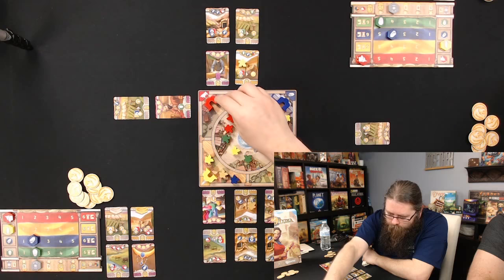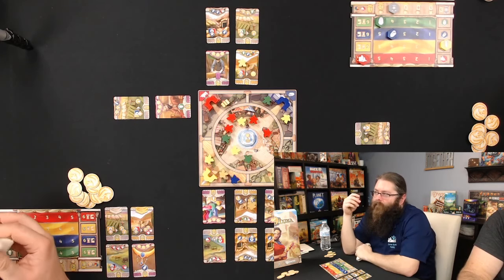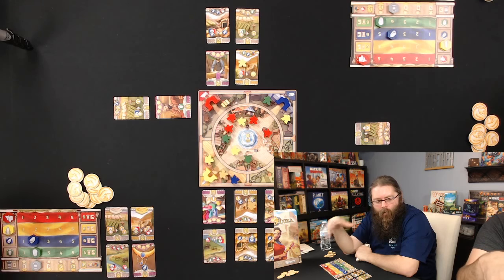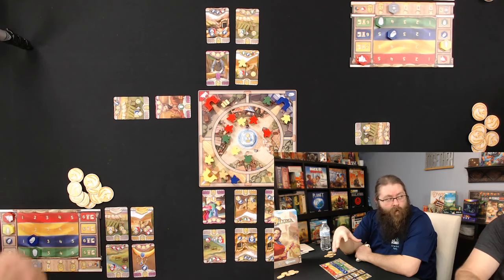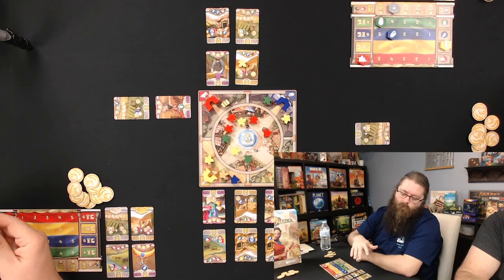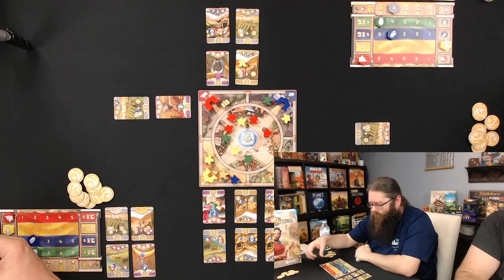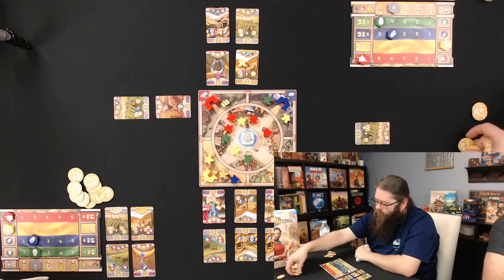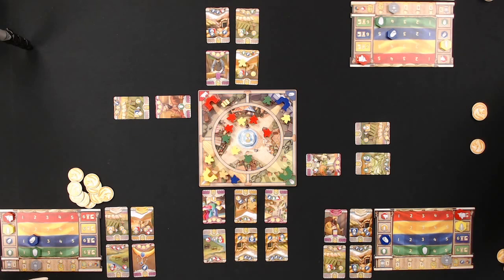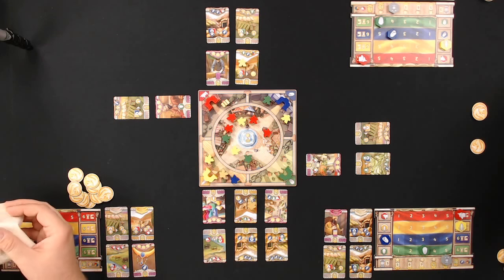Bob rarely shows AP but this game has given him a lot to think about. The game is simple to learn and teach but has significant depth. Timing is crucial — figuring out when to do certain things is all about knowing the right moment. Aaron places at a gate, bumps something, and secures end-game victory points.